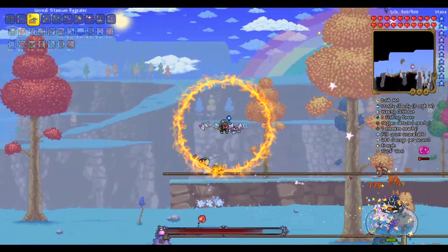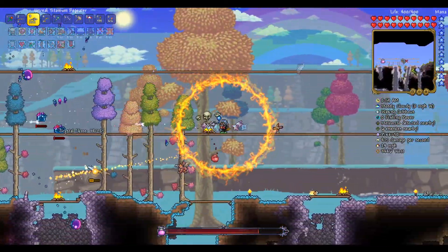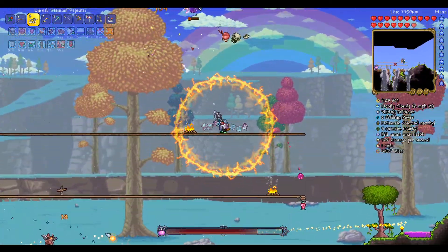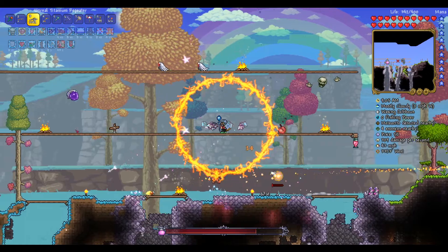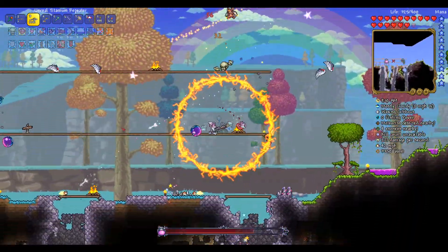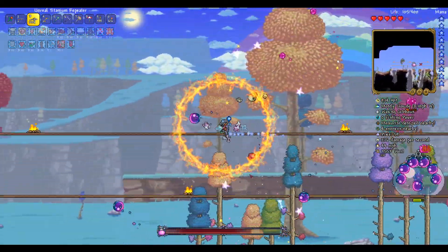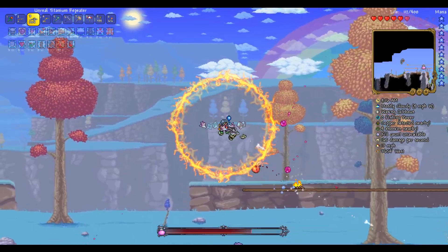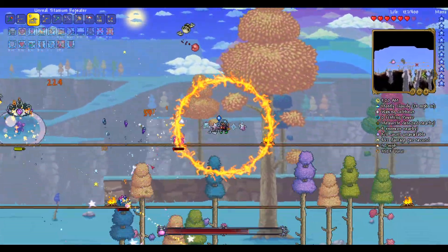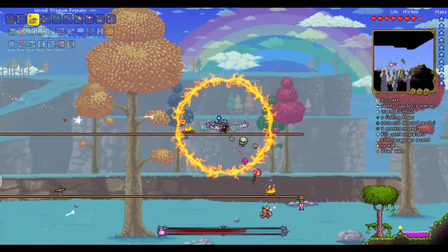If I focus on the Queen Slime I can take her down quicker, but that leaves me more vulnerable to all the little ones. So I definitely need to take them down and try to avoid all the other crazy shenanigans going on. We're doing okay this time but she's already basically killed me and I have another 30 seconds until I can heal, so this isn't going amazing.